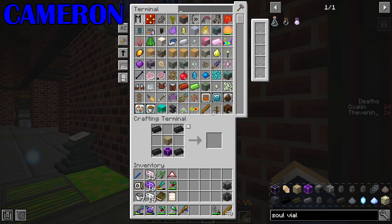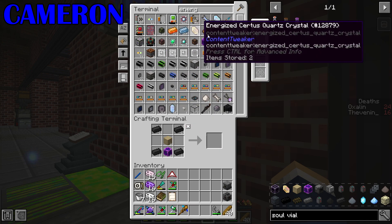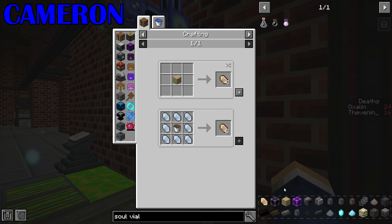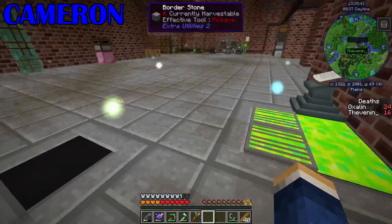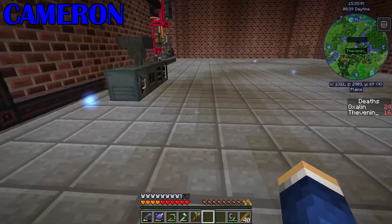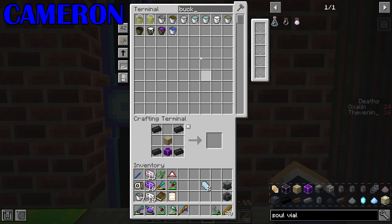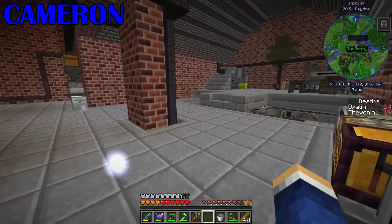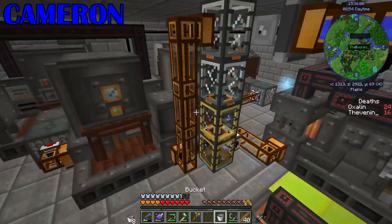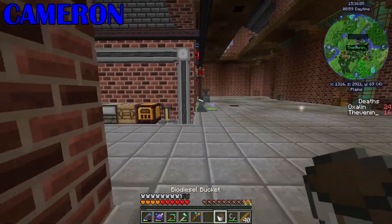That's fairly easy to make. How would I go about making it? The same as the Oswean - with a bucket of biodiesel with eight surfaces around it. We've not got a fluid transposer for it, I'll have to use a bucket. We don't have a bucket of biodiesel. Where is our biodiesel now? By the diesel generator. That's a sensible place to keep it.